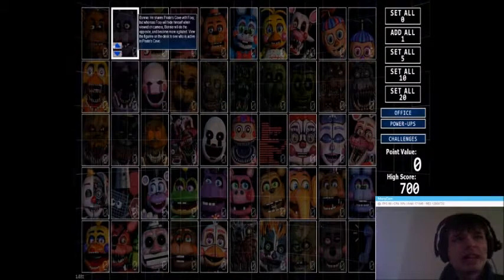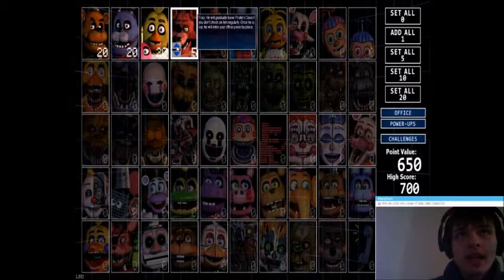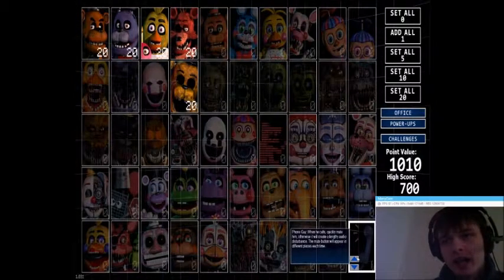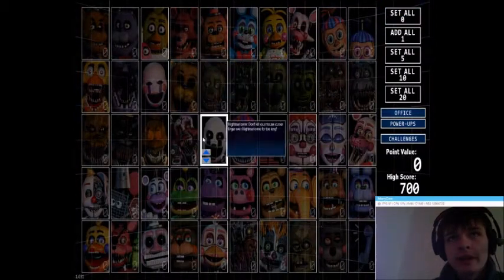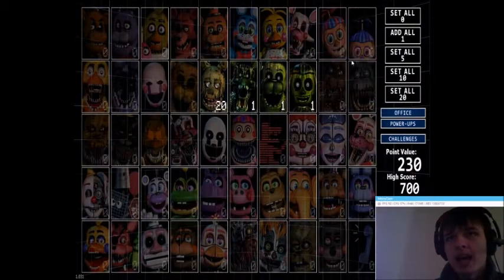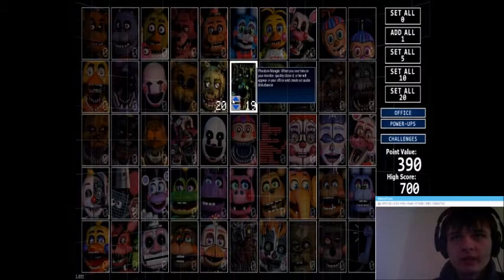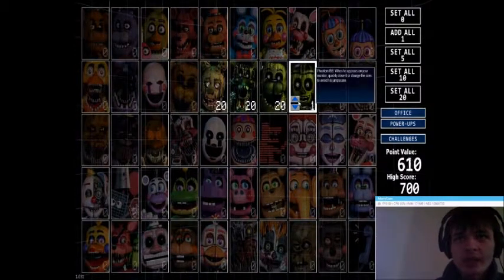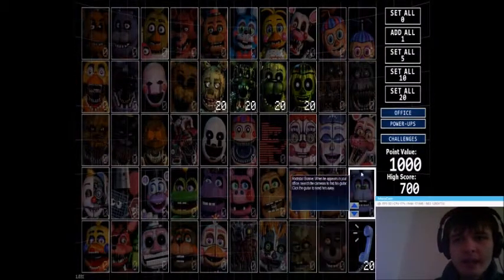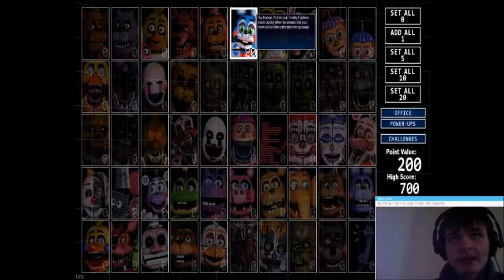So yeah, you can also create your own custom challenges — like a Five Nights at Freddy's 1 challenge where you have all the characters that appeared in FNAF 1, so it would be the original gang plus Golden Freddy — because even though there was FNAF 2, Golden Freddy was in FNAF 1 — and Phone Guy. Or you could do a Five Nights at Freddy's 3 challenge and just add those characters on. I don't know why I thought it would only add one on to those.